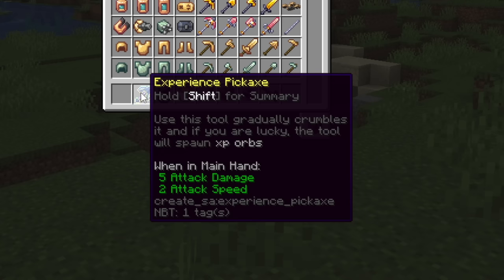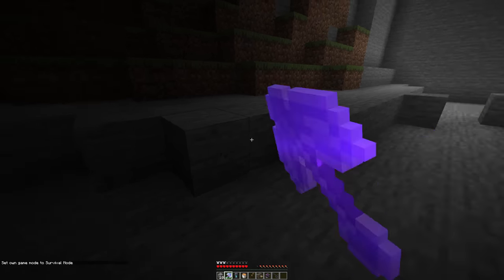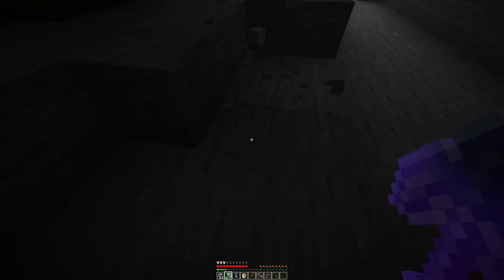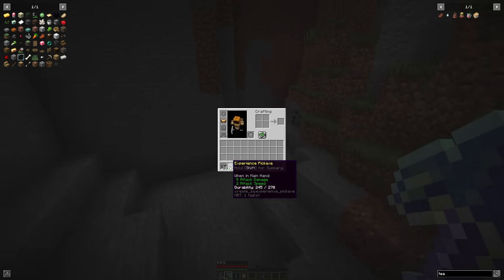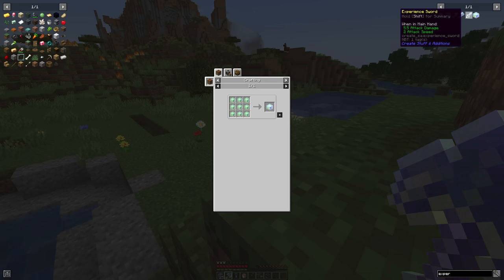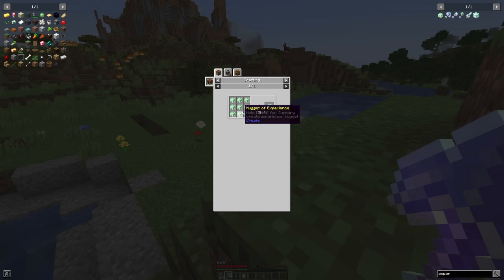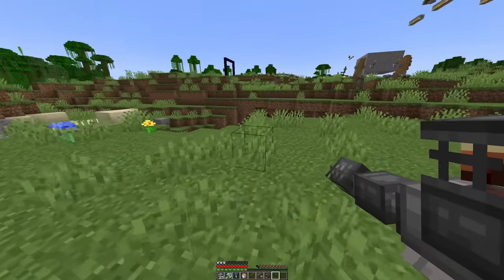I want to see how the experience pickaxe works. It gradually crumbles the block and if you're lucky the tool will spawn XP orbs. One orb, and another one. I mean that's cool, but I don't know why one would use this because you could just get the XP from mining normally and you'd use a normal pickaxe. I'd probably give it one out of ten.